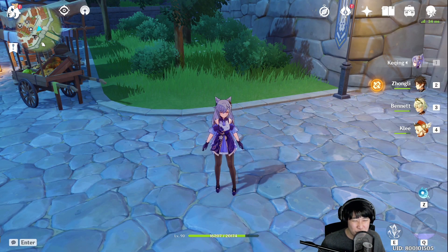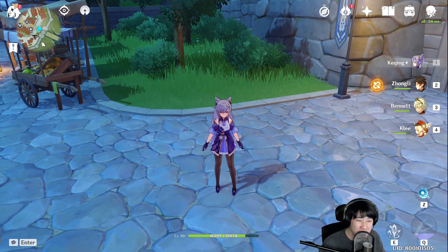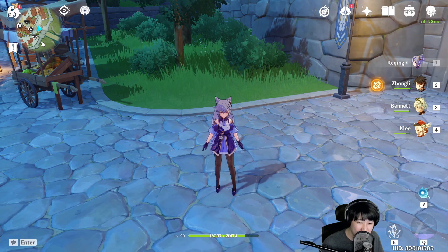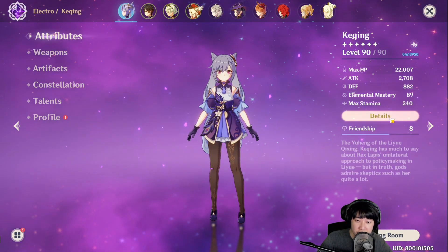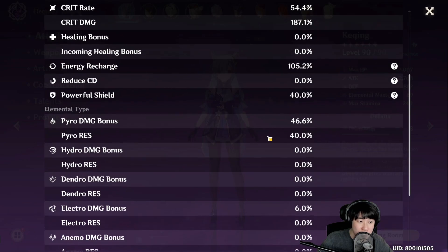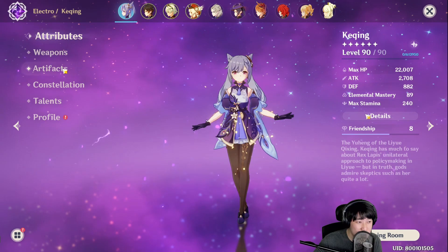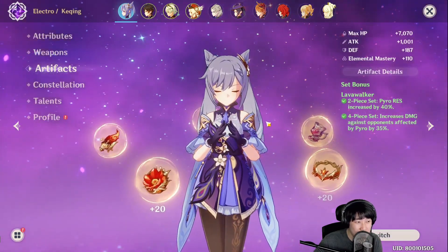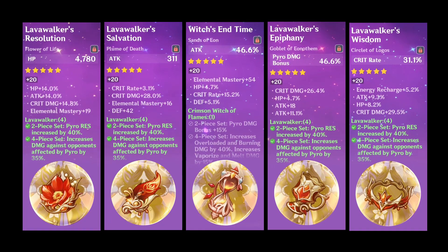What is up everyone! In this video we're gonna do a showcase for Pyro Keqing, operating her as if you're operating Electro Keqing or Klee. She has 2700 attack, 54% critical rate, 187% critical damage, and 46.6% pyro damage bonus. I am using the four-piece Lavawalker set — it's gonna be great — and this is what her artifact looks like.